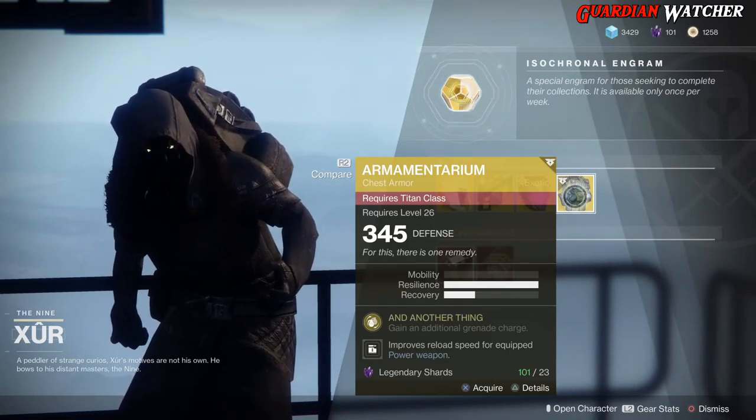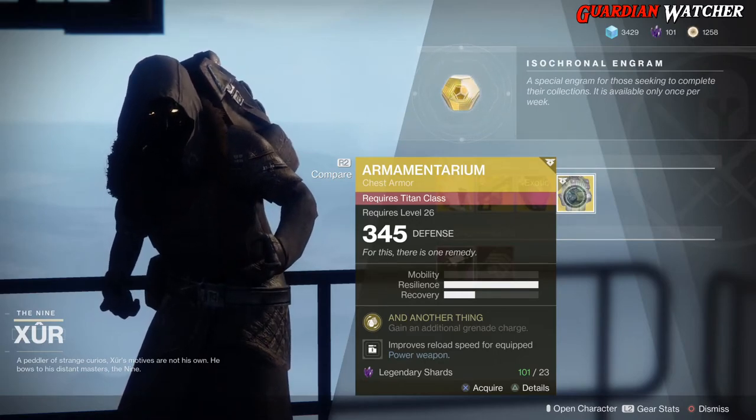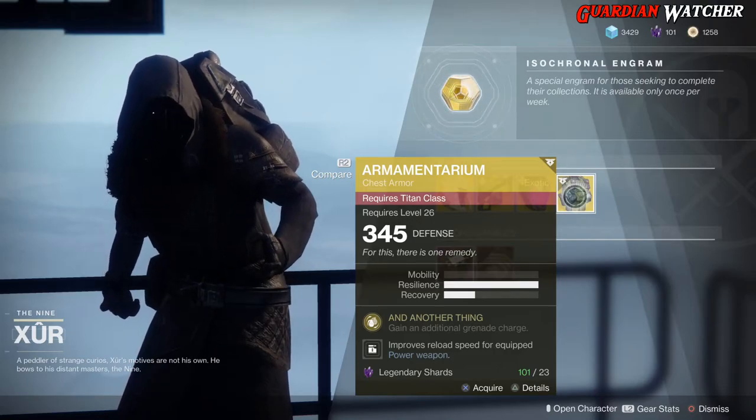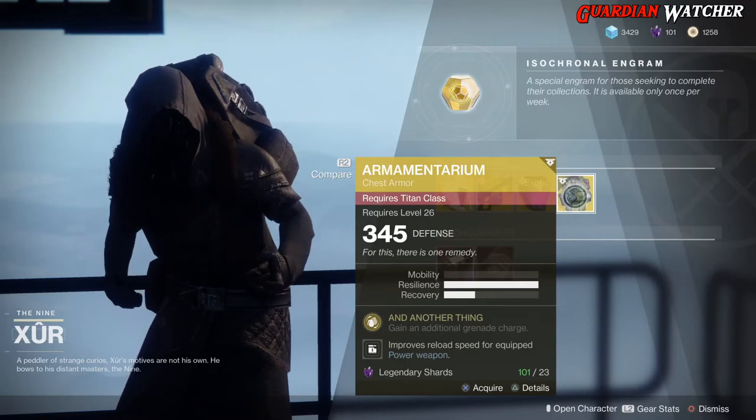With that said, double grenades as a Titan — amazing. Pulse grenades, lightning grenades — I still use lightning grenades because I still think it's good. So, still a good exotic. I would give it a tier 2 in PvE as well as PvP. If you guys don't have it, go ahead and grab it.